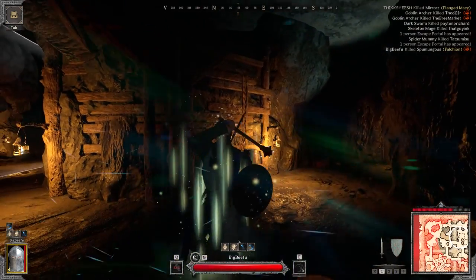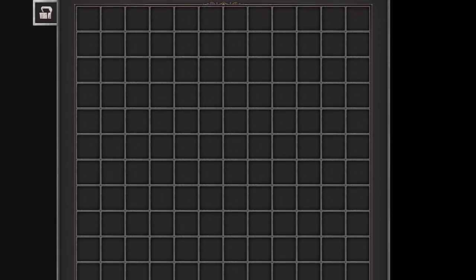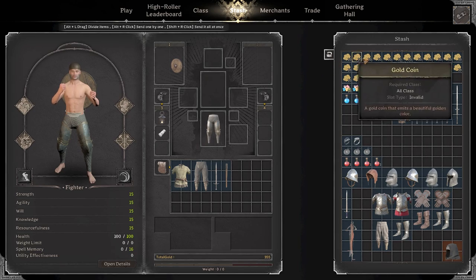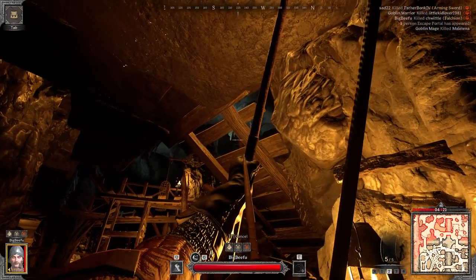Today I'm going to show you how to do just that. I'll show you the best perks and items for the fighter, and also how to go from nothing to a little more than nothing. Being able to use every weapon in the game, the fighter can really be whatever you want it to be.